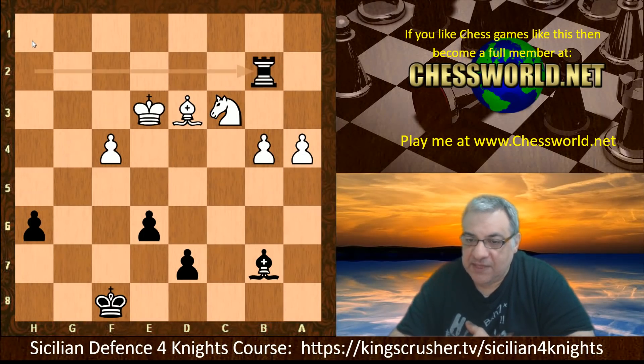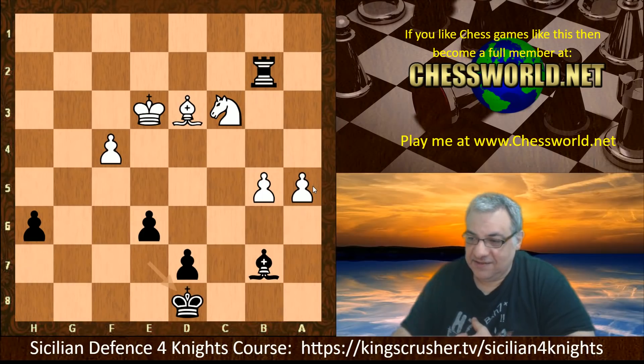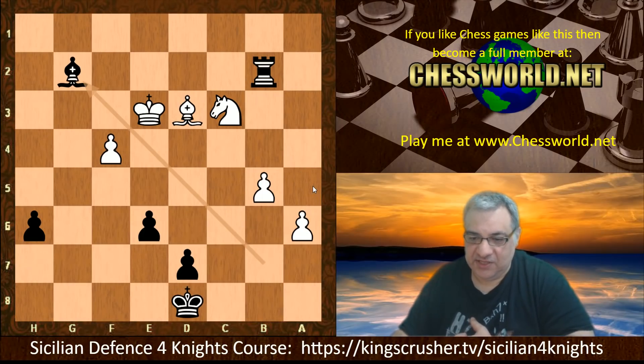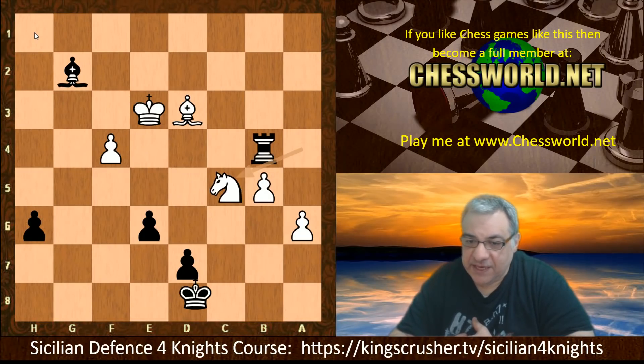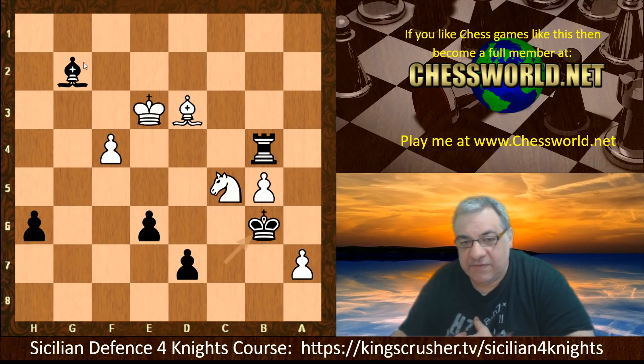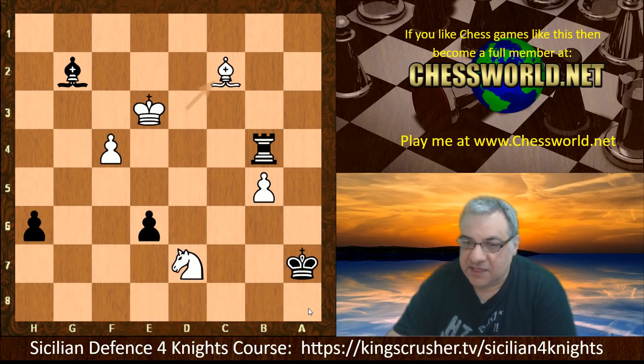King e7 — the King looks set to come to the rescue. a5, King d8, a6, the Bishop goes to g2 keeping an eye on a8 and also for promoting her own pawn potentially. Nga4 hitting the rook, the rook moves, Nc5, King c7, a7, King b6 — we have a blockade and the Bishop is eyeing a8. Knight takes d7 check and that pawn is snapped off. The two connected passed pawns are being dismantled.